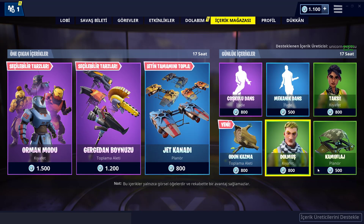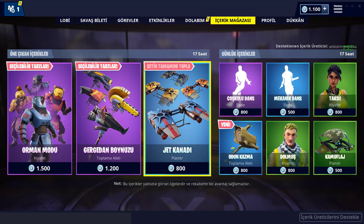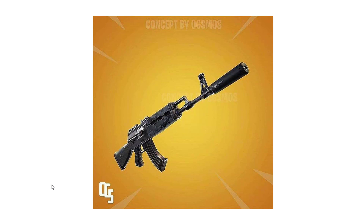Şimdi geçelim konsept silahlarımıza. İlk konsept silahımız susturuculu AK-47. Bence çok güzel bir düşünce. AK-47'nin susturuculusu yok ve bence gelebilir. Bu videoyu çekmeye vesile olan ana silahlardan biri bu. Oyuna gelebilirliği çok yüksek bir eşya; belki de zaten AK'nın renk çıkışlarını susturucu için değiştirmiş olabilirler.